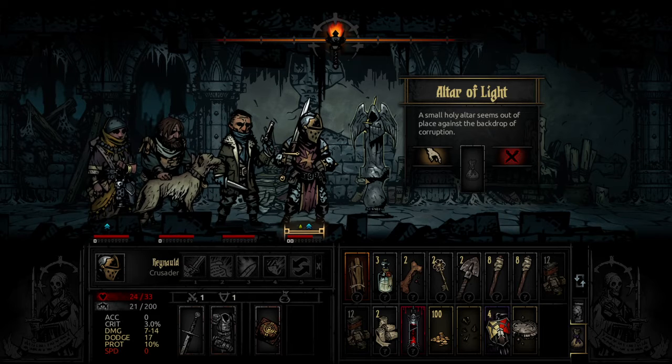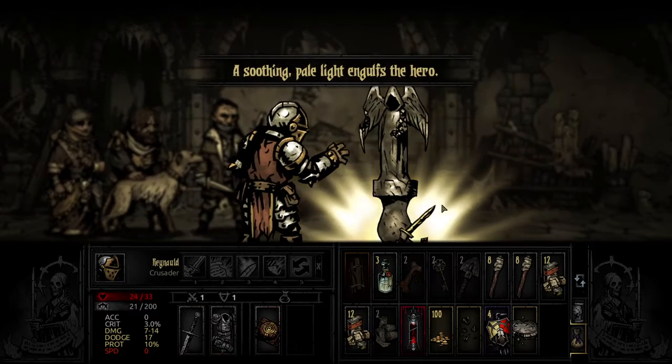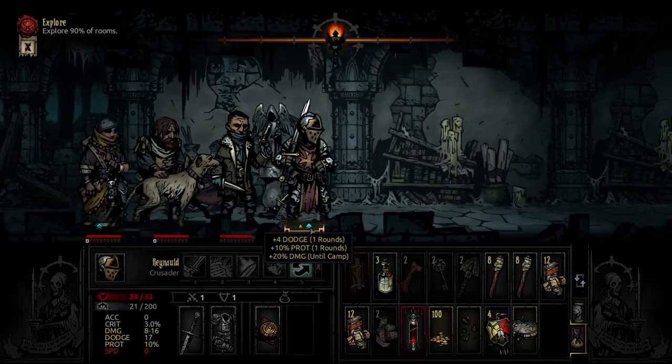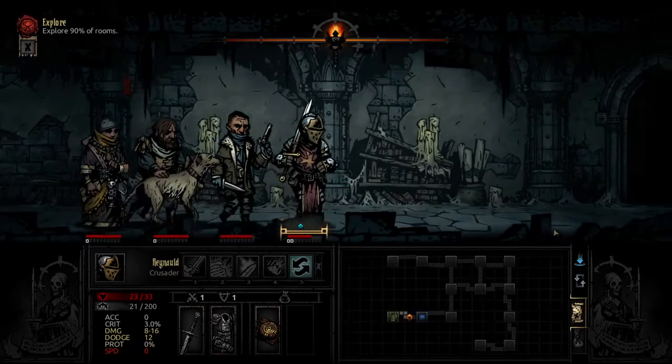I'm just going to wing it and try it. Pale Light — so it is plus 4 Dodge, plus 10% protection, and plus 20 damage until camp. I know it's just plus 20 damage until camp. Dead one is wearing off.